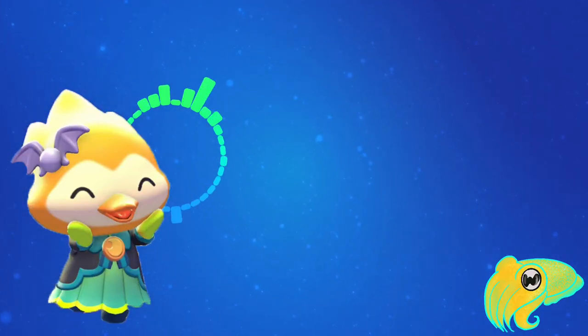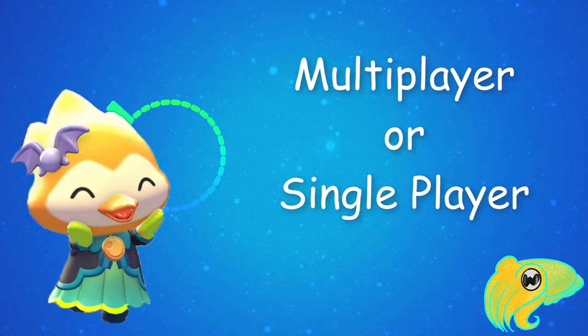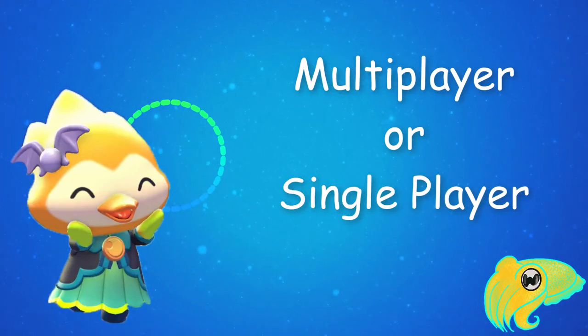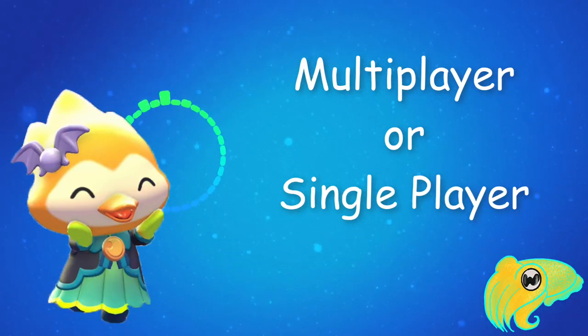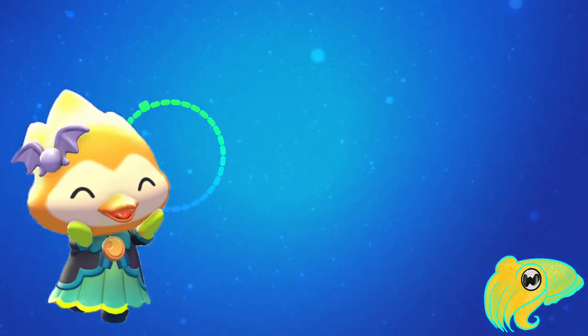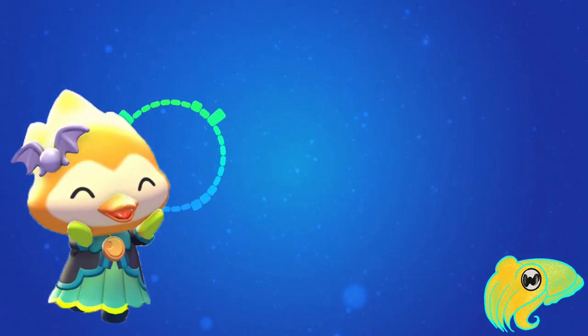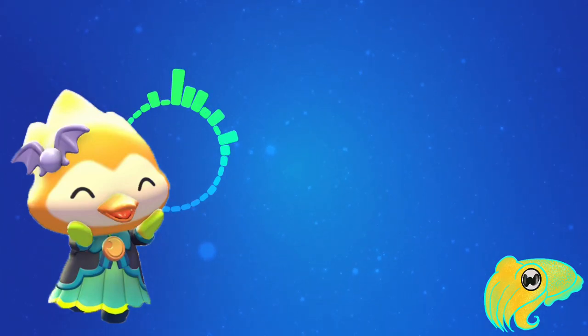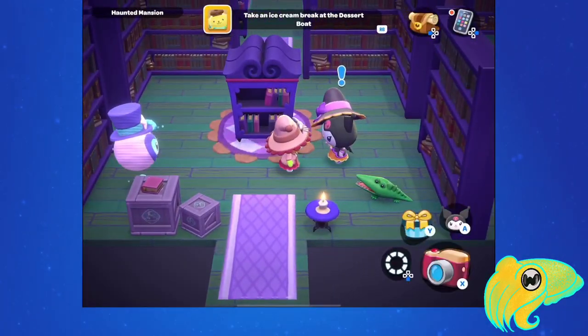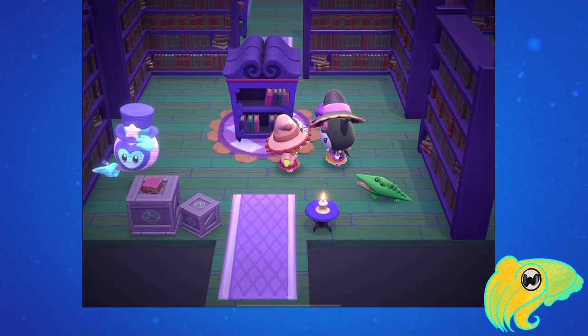Room 4 can be done on your own or in multiplayer. It looks like it's meant to be done in multiplayer. We'll go through the multiplayer solution first and then show you how you can do this on your own as well. So after you talk to Kuromi, enter multiplayer and have a friend join you on your island. Remember, you do need to complete this quest on your own island for the quest to progress.